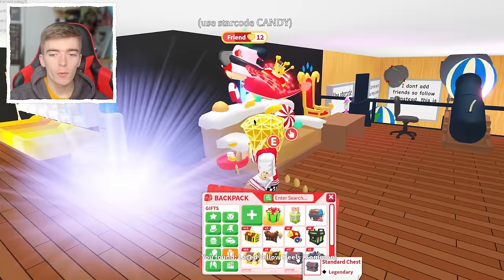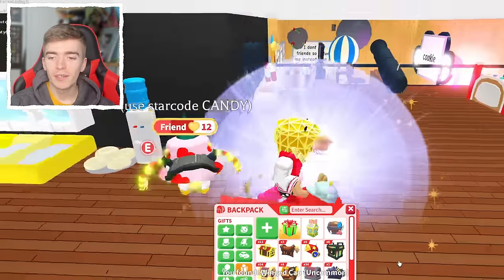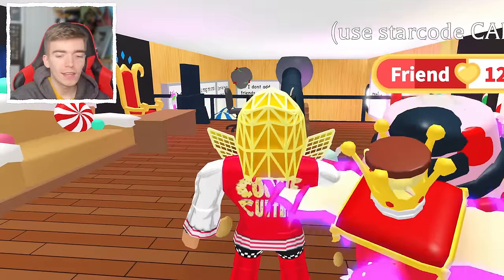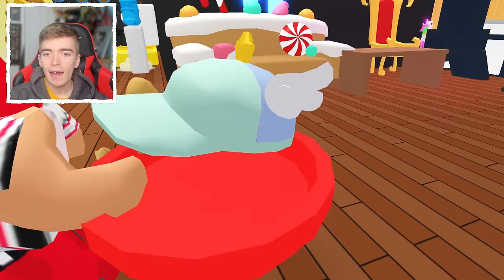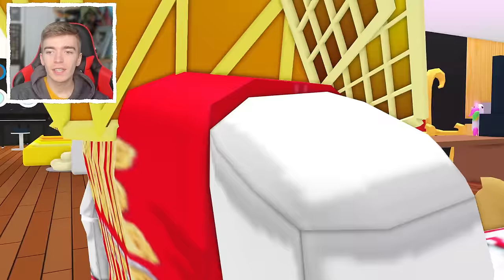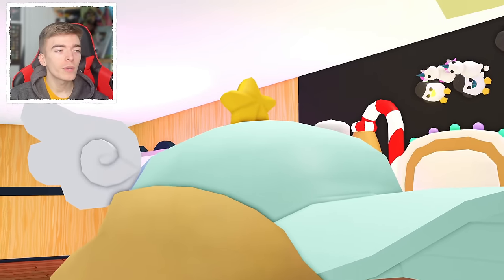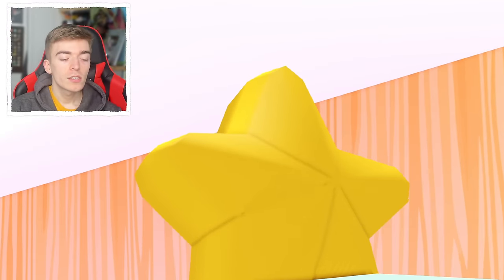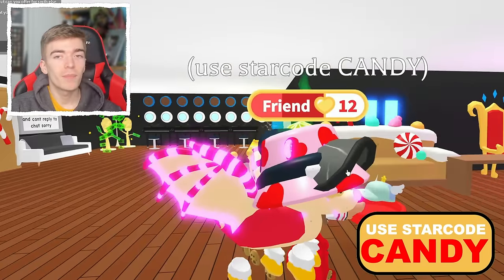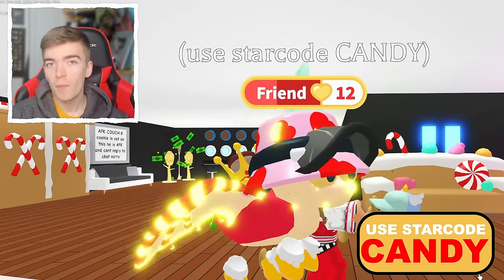Some more yellow heels — we don't want any more yellow heels. And a winged cap — that's kind of cool, it's a hat with wings on it and a little star on top. Speaking of stars, you should use my star code when buying Robux. My star code is candy — use it when you buy Robux or premium. Let's take the winged cap off the list. My goal is to get some more ultra rares and the legendaries.